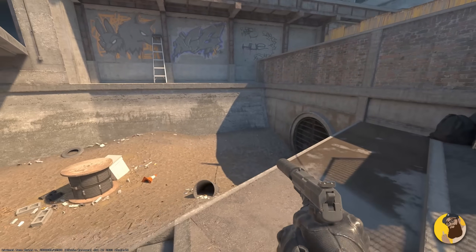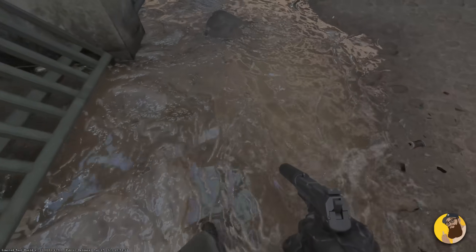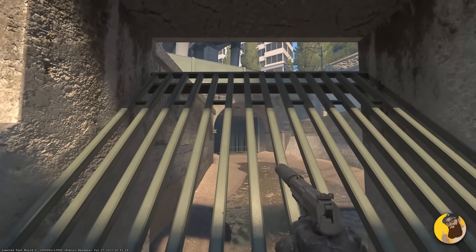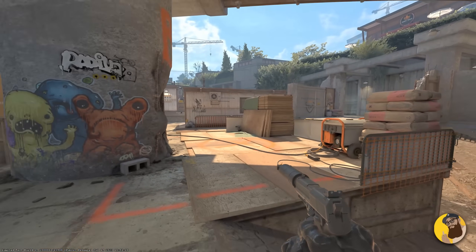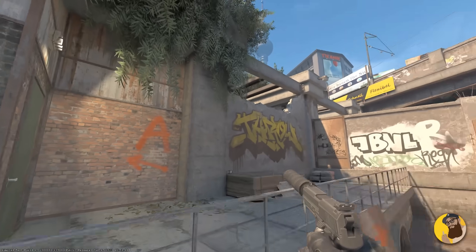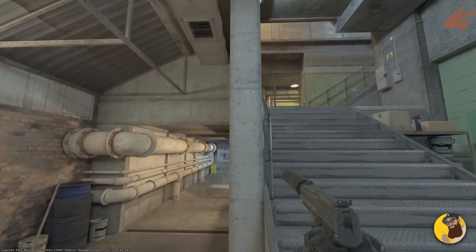Over here by B, we've got Monster, which might be the least changed area of the entire map. They've also added water down here, and there's even a water effect when you run over it — it's like a visual ASMR. Running over water is pretty addicting, actually. Can you still get stuck up here? Nah, but you can now hop onto this instead. Just look at B-Site — Shorts looking fresh. Notice the reflections, the lighting, the new posters and graffitis. The connector's gone all green, which is cool and also useful — you'll see what I mean soon.